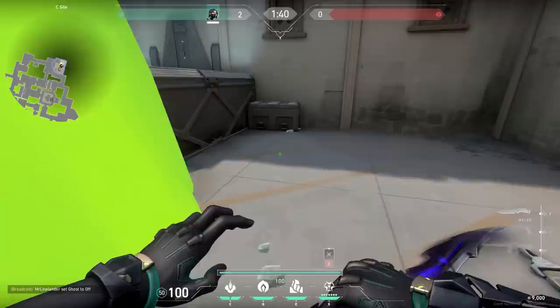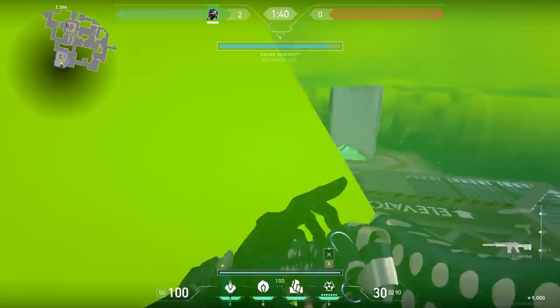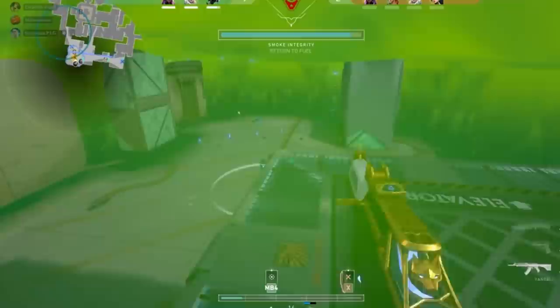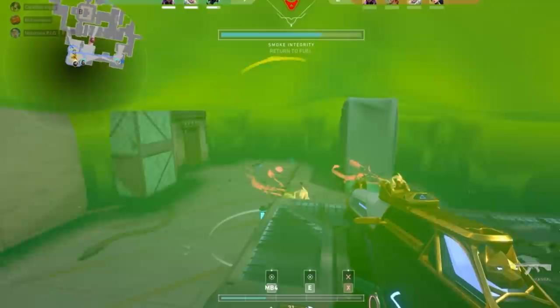With Viper you can create a sneaky one-way. When you use your ult on A site Haven, there's a small gap on top of the box. Go to the gap and find a sweet spot — you have to practice this a little bit. From here you can see all the enemies while they cannot see you. However, this is bug abuse so I would not recommend using this because you can get banned for it. But here is the clip of how it works — it's really OP.